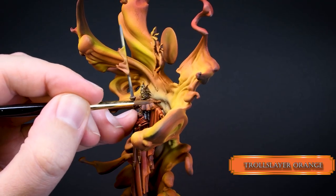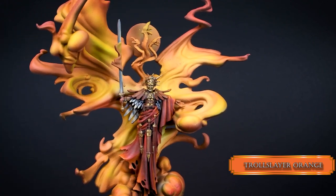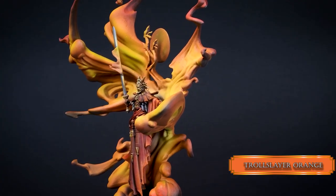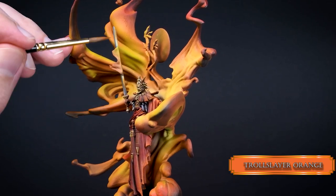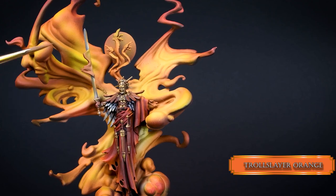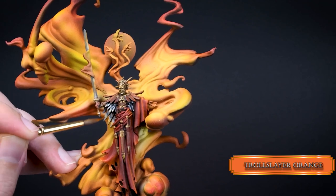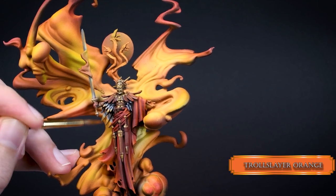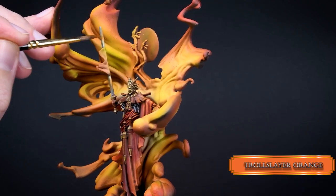Then go in with pure Troll Slayer Orange and paint those leather strips on the back, making a gradient over the center as if these leather strips were one continuous color. Go around the edges to define them and reduce the intensity of the gradient towards the chest. You need a couple of layers but it will look nice and smooth. Glaze some of that orange on the sword next to the Administratum Grey part so it looks like the blade reflects some of the flames around it. Dilute Troll Slayer Orange a bit more — the poor coverage quality will actually be handy when glazing and creating a smooth gradient.